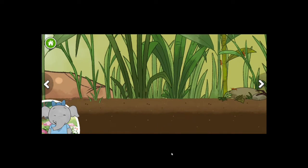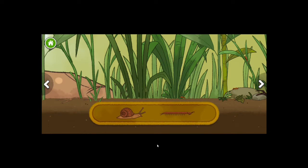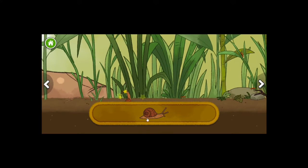Ants live in large groups. They work together to collect leaves to take back to their nests. I notice each time we add to the habitat, new plants and animals can live there. Snail. Bark. Centipede. No thanks for the centipede. I will pick the snail.